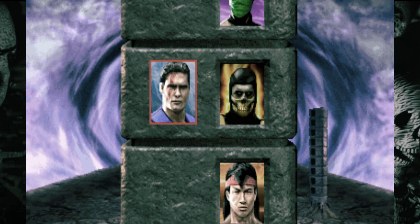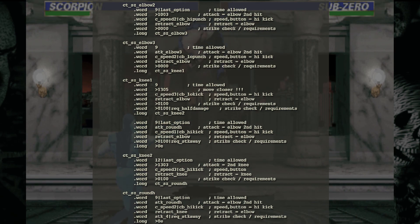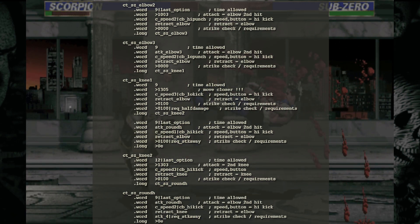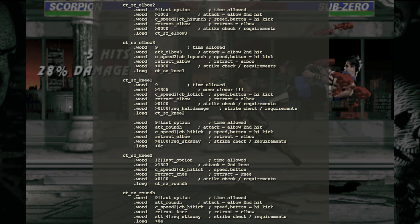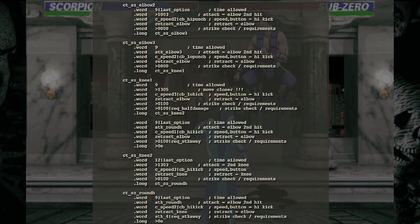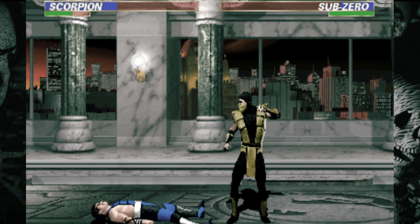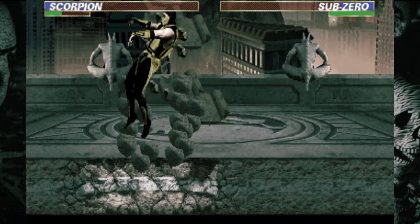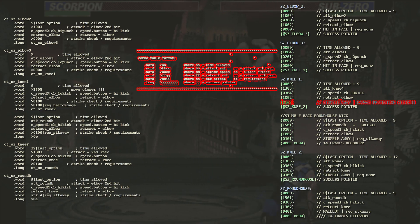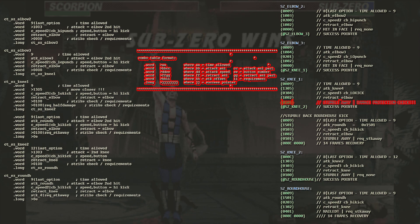The first thing we'll look at is the structure of the auto combo hits. It's important to note that the first hit of each combo, in this case the first elbow, is not included in this specific code. I really wanted to use the N64 source code to display here, because that's the most readable source code in my opinion. Alas, by the time this beta code was released, unmasked Sub had been cut from the game. So I'll take the MK3 Revision 2.1 source code and transpose it into something a little more friendly, similar to the Trilogy source code.